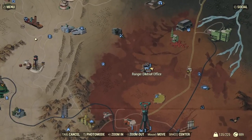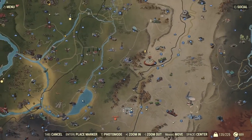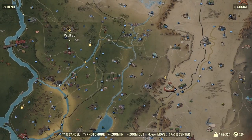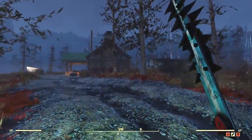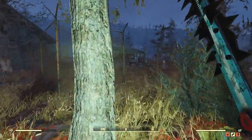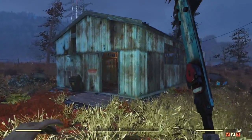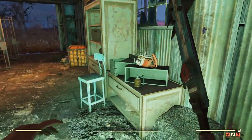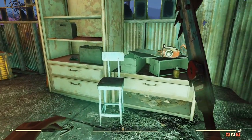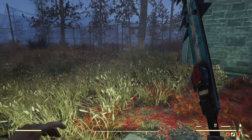The next place on your map to get a chainsaw is the Ranger District Office, located right here in Cranberry Bog. Vault 76 is way up here for reference. Once you get to the Ranger District Office, you're not actually headed into the office itself — you're headed to this little tin shack out back. Simply walk in, and located across from the cages, right here on top of these boxes, is your chainsaw.